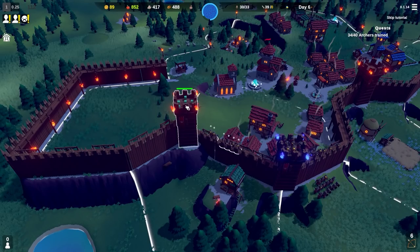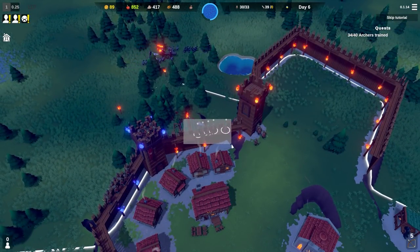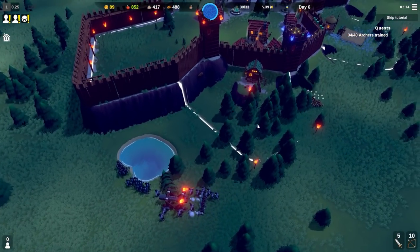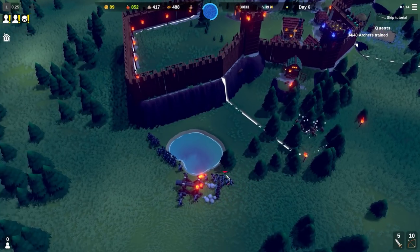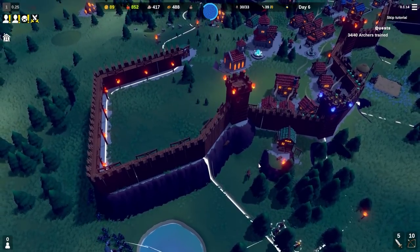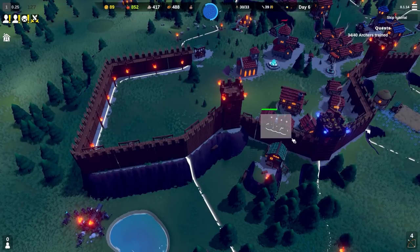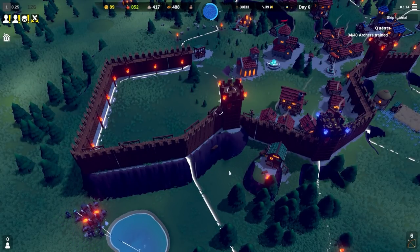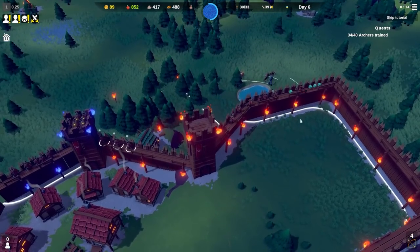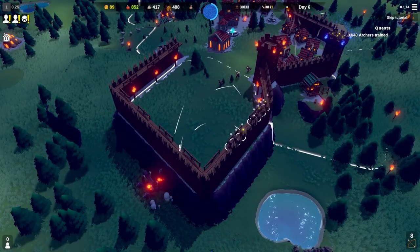I'm going to put all these guys on the wall up there. They're going to have to go out and around. I'll get a standing army to engage them so hopefully they'll turn around. Some of them have started to turn. Where are the other archers? They're coming along the walls now. I just need to bring these guys further around the wall.